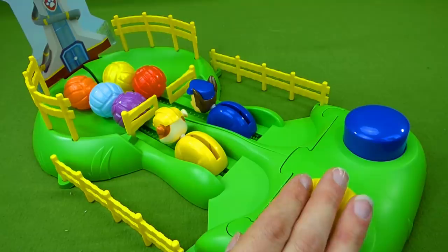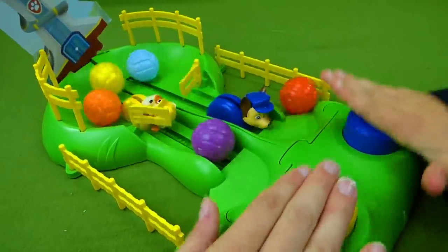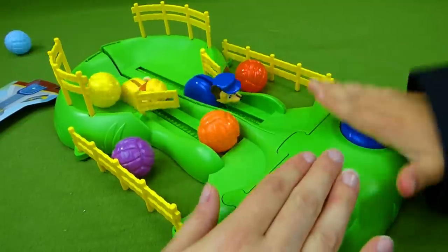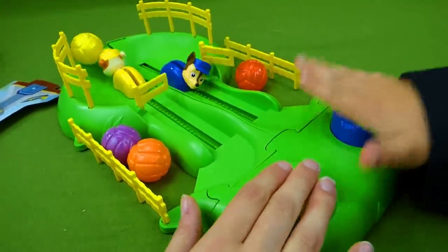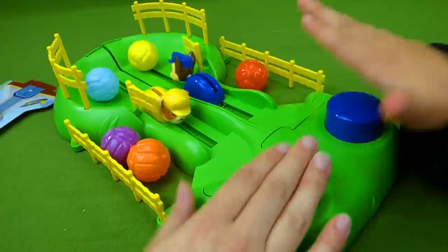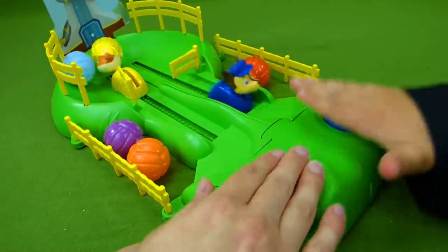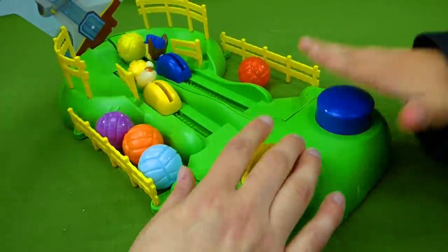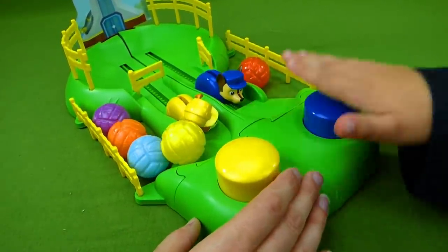On your mark, get set, go! Rubble and Chase, they're going. Chase has already got a red one. Rubble's got a purple one. The lookout tower fell over. We've got an orange ball and a yellow one — uh oh, they're falling out. We've got to put the lookout tower back. Who's going to bring back the next ball? Chase, you can do it! Rubble got the other one. Rubble won by a lot!